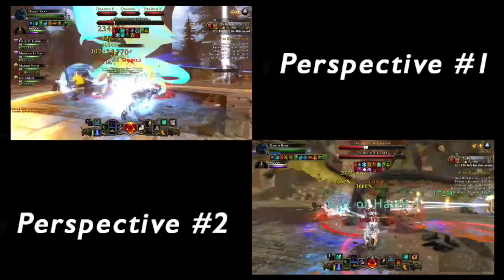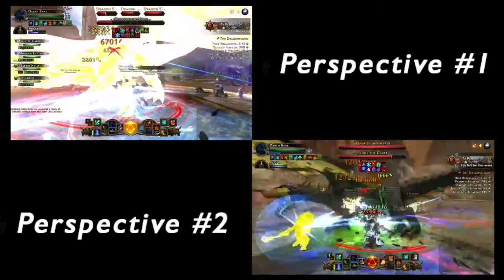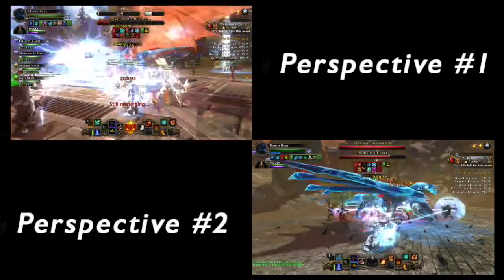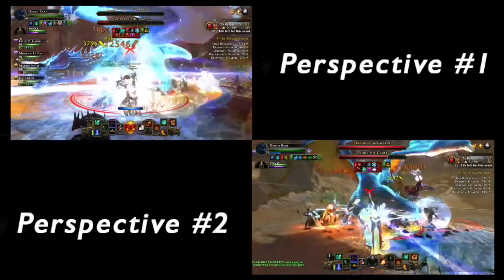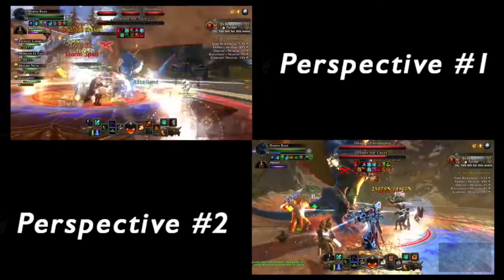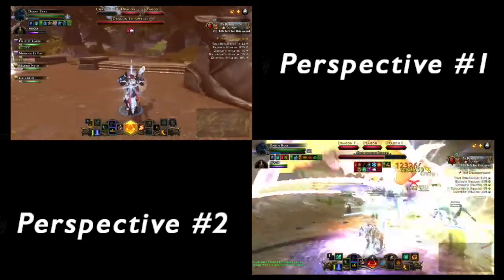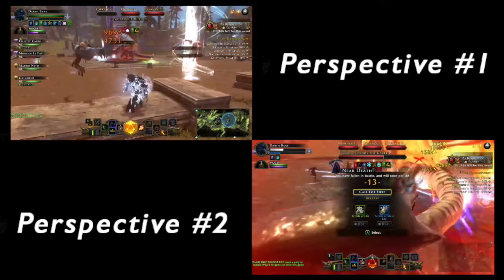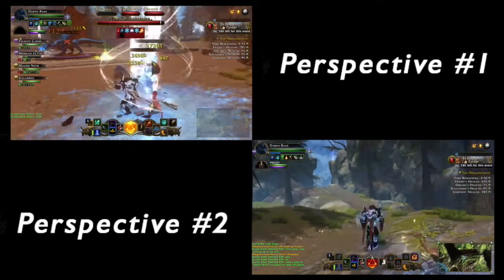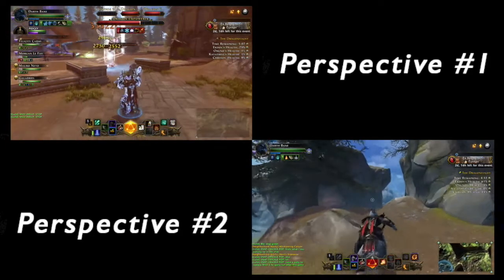The blue dragon is probably one of the hardest dragons in my opinion. As you can see in perspective one, we're about to get that dragon below five percent health and it's about to fly up. It does lots of AOE damage around it and in random spots around the map. It knows how to damage you effectively.